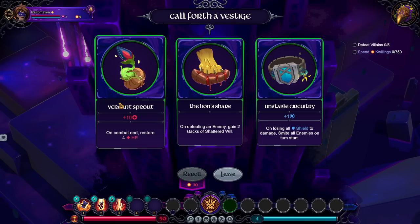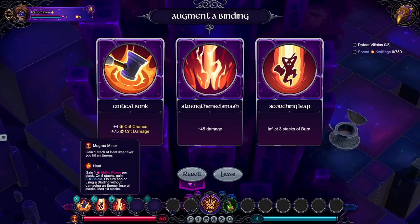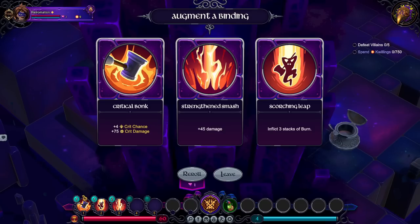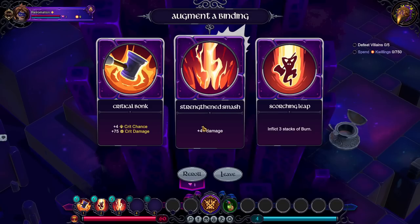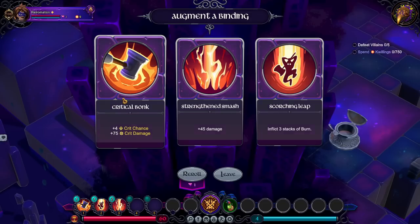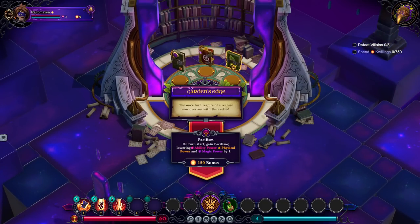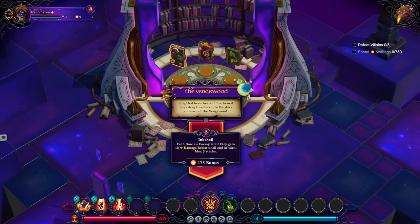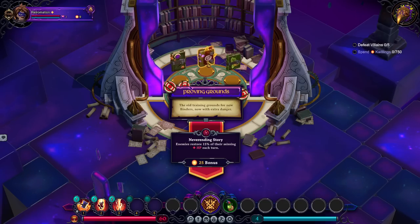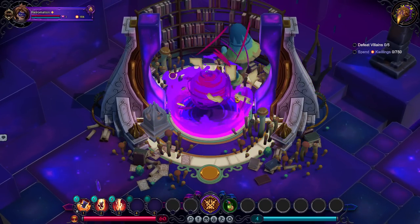Verdant Sprout is just a really nice way to not have to care about taking chip damage here and there. We got Critical Bonk — crit chance up on our basic attack. Strength and Smash basically adds a whole bunch of damage to our move that already does a lot of damage. Or Scorching Leap. Let's go for Critical Bonk. Enemies restore 15% of their missing health every turn on turn start, and every time an enemy is hit they gain damage resist until end of turn.